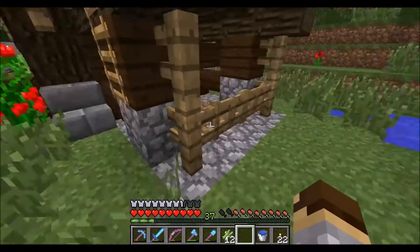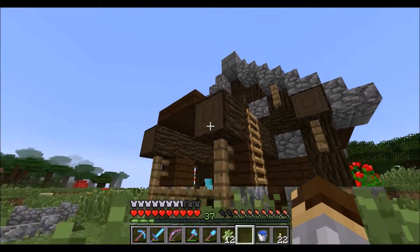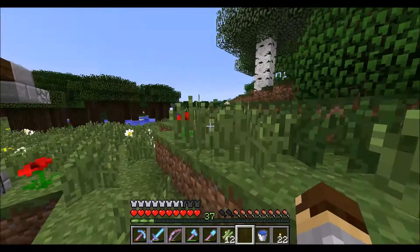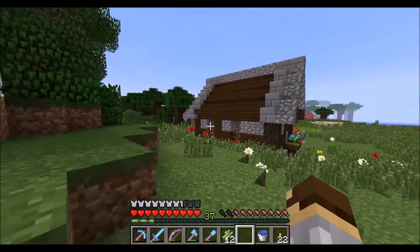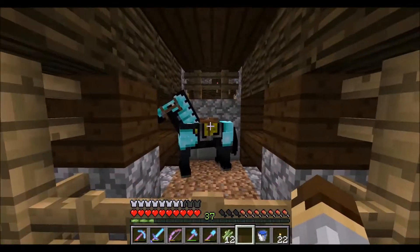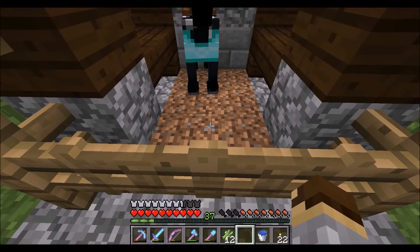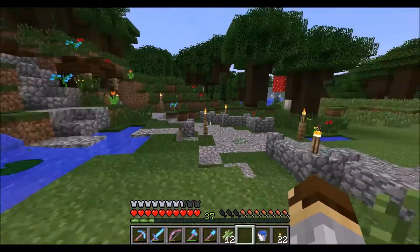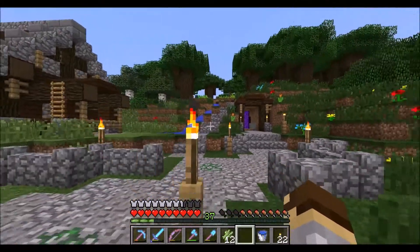I built this pen for my horse because he was being a little stinker trying to get out. He was roaming around all the way over here last time, so I said that's it, I'm gonna put you in this pen and you're gonna stay here. He's been there ever since. I feel bad for the little guy in that enclosed space, but that's what you get for trying to escape. Leads don't work - fix your game, Dinnerbone!